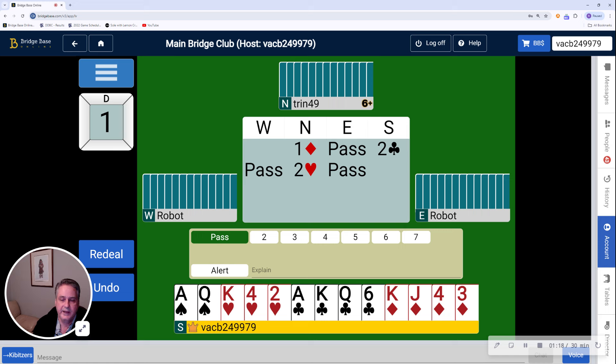If my partner had diamonds and a minimum unbalanced hand, they would have bid two diamonds. If they bid two no trump, it shows a balanced hand, which may or may not have a four-card major. Obviously partner didn't raise clubs, so they don't have clubs. And because they bid hearts, that means they have diamonds and hearts. So the only thing I need to determine now is whether or not they have a spade card or whether it's just diamonds and hearts.